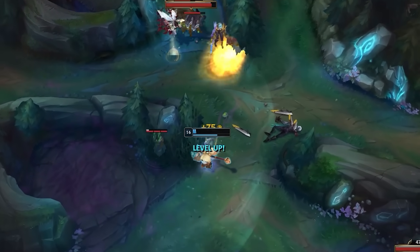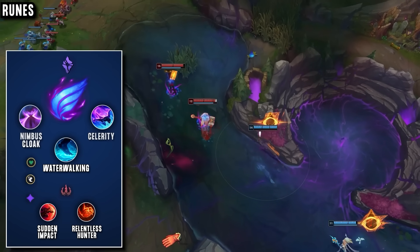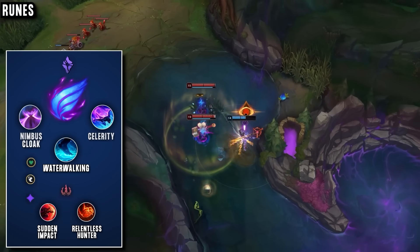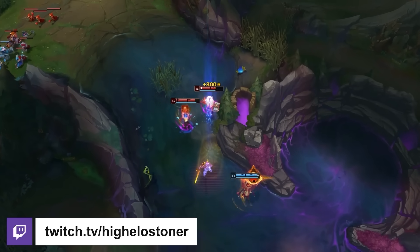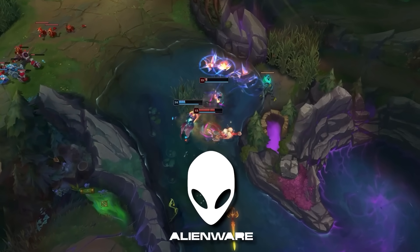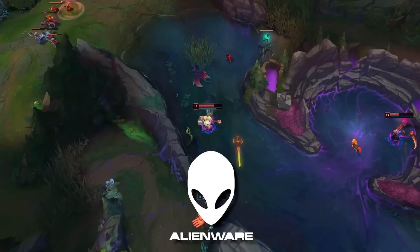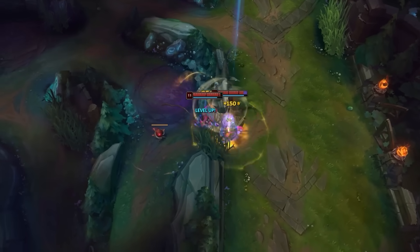For his runes he goes for a Phase Rush page with Nimbus Cloak, Celerity, and Water Walking — all of the speed stats — as well as Sudden Impact and Relentless Hunter in secondaries for the damage. Our Poppy's Twitch name is amazing and he plans on streaming in the future, so the link to that is in the description. Thanks again to Alienware for sponsoring this video and always supporting off-meta content — link to check out their amazing new products is below.